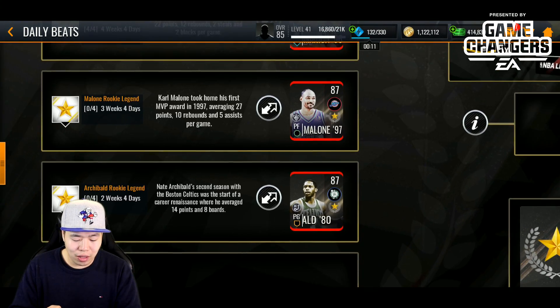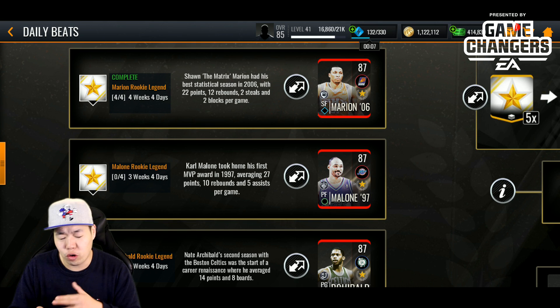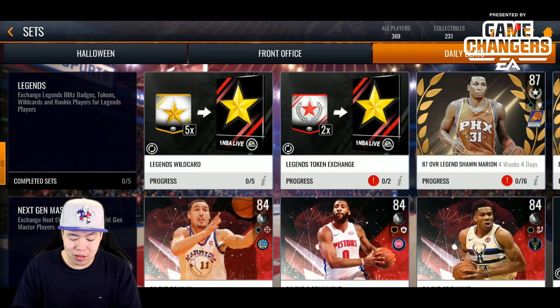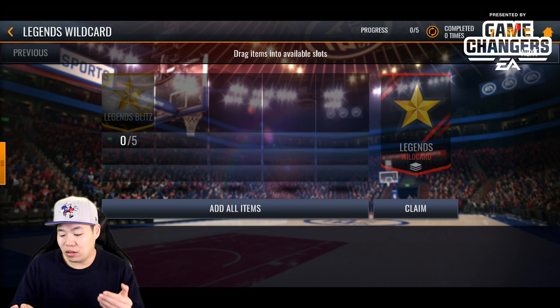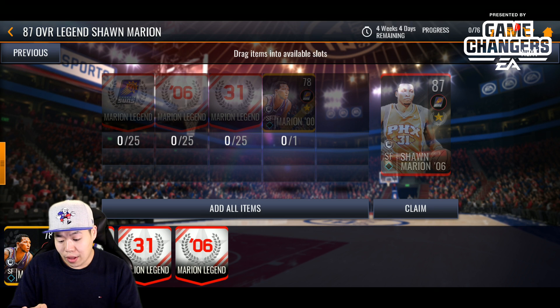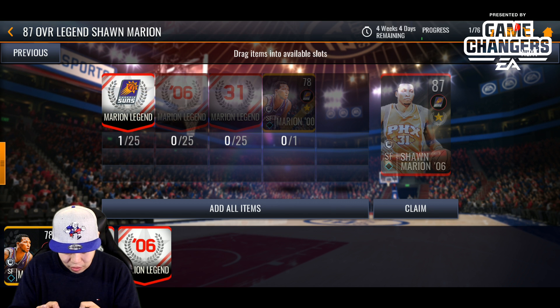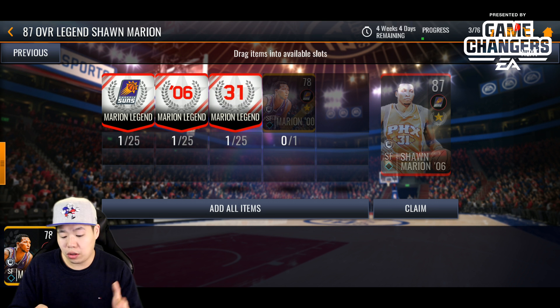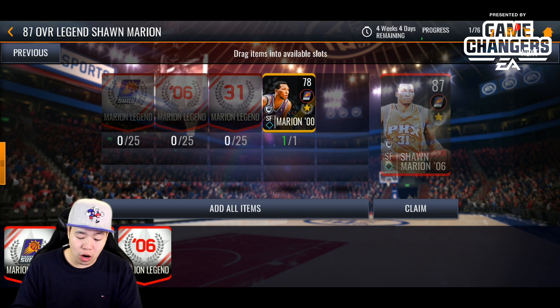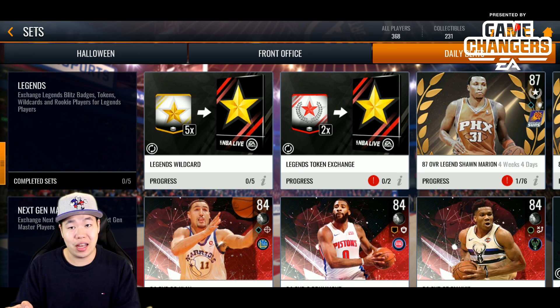Let's go check the sets. There are all these live events — even as a no-money-spent player around level 30, you should have enough to do one or two of them, or maybe all of them throughout the day. Under Daily Beats, how it works: you get blitz stars to get a wild card — five blitz events give you one wild card, and you can also re-roll to get a wild card. It requires the legend, the team he played for, the year, and the jersey number — 25 of each. Since these are wild cards, you can pick whichever one you want. These collectibles are auctionable, which is really good for no-money-spent players.